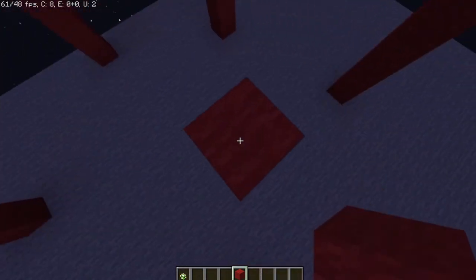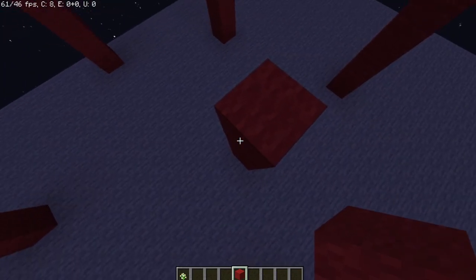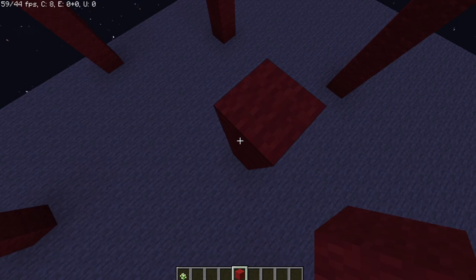You're going to want to go up, hold down shift, press A and S, line yourself up so you're not moving anymore, then as soon as you place a block, unshift.